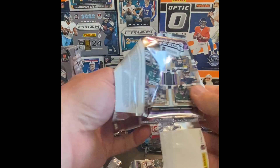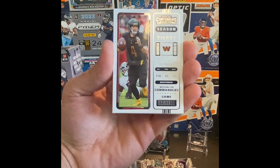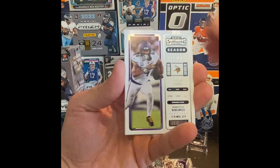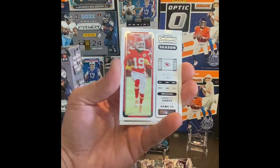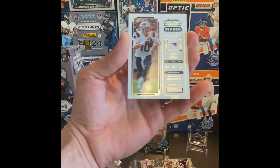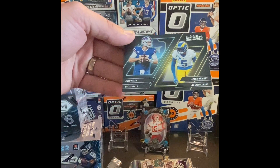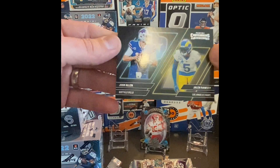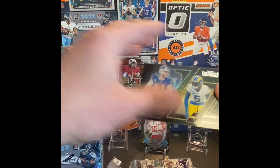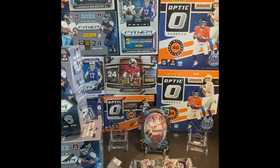I have ripped into one other of these Contenders so far this year — I got it on another video, I think I did it on some YouTube Shorts, so check that out. We got Taylor Heineke, Dalvin Cook — he's going to be on a new team this year — Kadarius Tony, Mac Jones, and then Josh Allen and Jalen Ramsey on a pretty cool insert. Two great players.